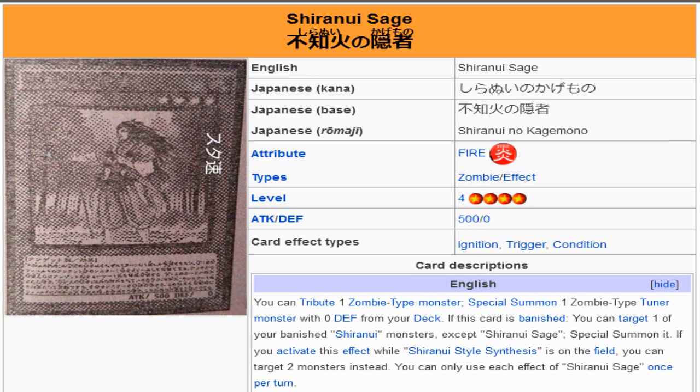I will explain. You normal summon Shiranui Sage. You use its effect, tributing itself to get Unizombie out of the deck. Use Unizombie's effect to send a Mizuki from deck to grave and increase its level by 1, increasing it to level 4. Mizuki banishes itself to special summon the Shiranui Sage from your graveyard. You have a level 4 Unizombie, which is a tuner, and a level 4 Shiranui Sage on the field, which is a non-tuner. Make Omega. It's a simple one-card Omega that is very good for getting any zombie variant out of the early game.